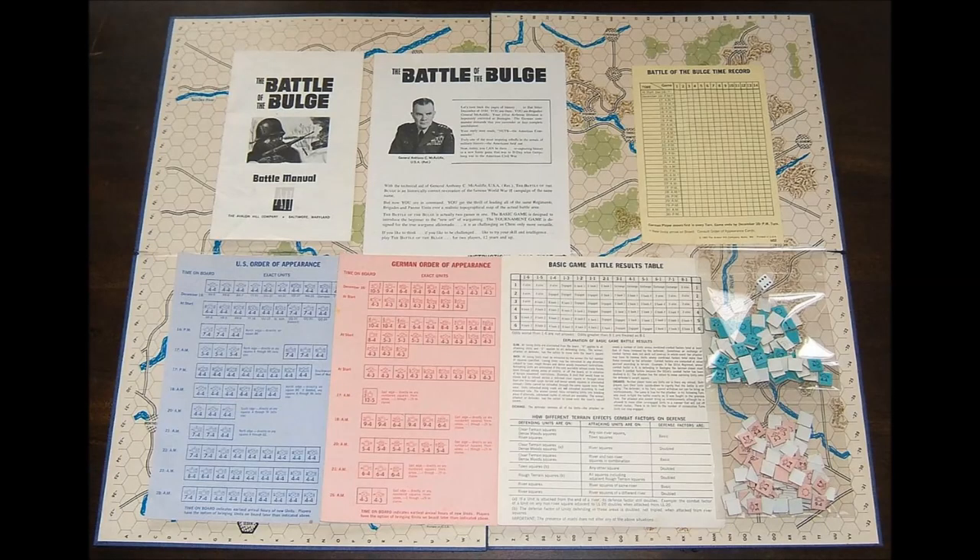This game does include multiple pieces. It includes a four-page set of basic instructions, a battle manual, two separate sheets outlining the German and U.S. order of appearance, a two-sided battle results table for the basic game and tournament game, a time record sheet, a full-color game board in two parts, a standard die, and 195 cut-out counters, which will include blank counters for the U.S. and German units.